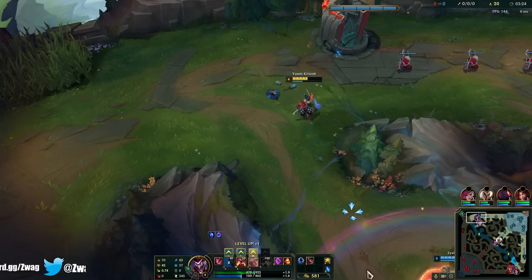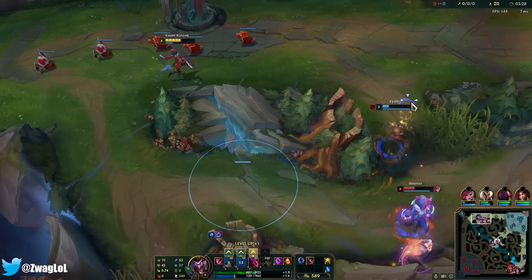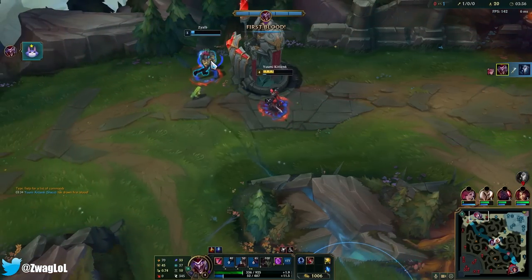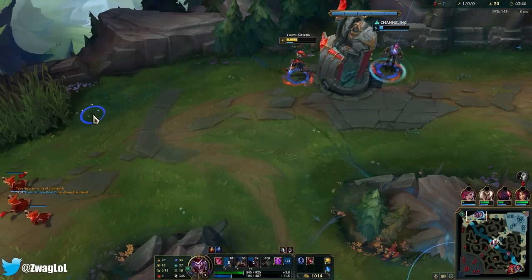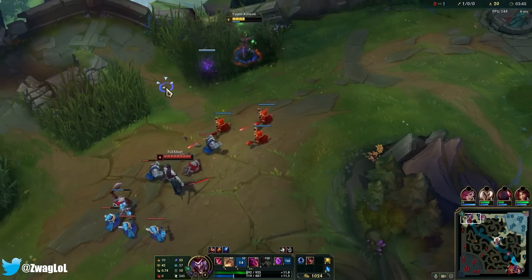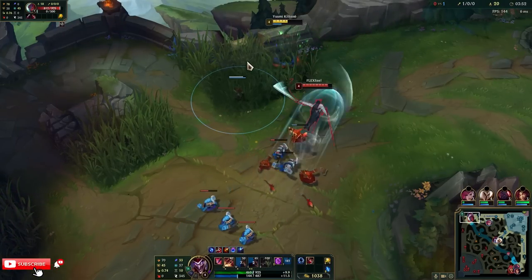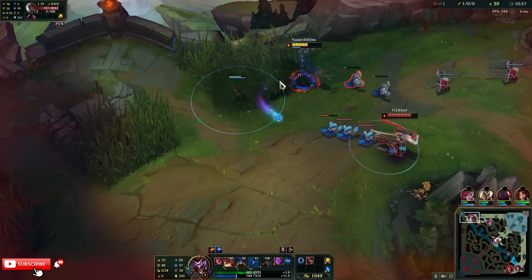I can one-shot those if I backstab him. Have a box. She's really low. My E did a lot of damage there. I have double buffs — I can actually just stay. This is my box fort over here. You wouldn't dare come in here, Yone.